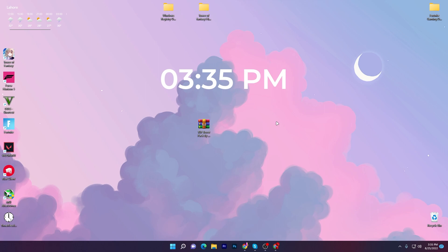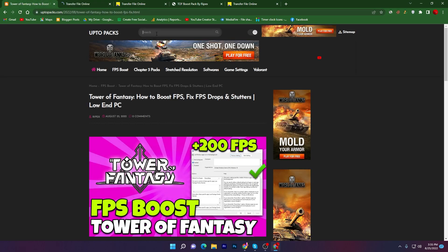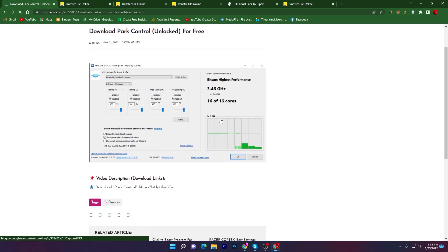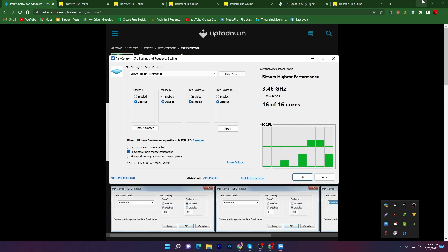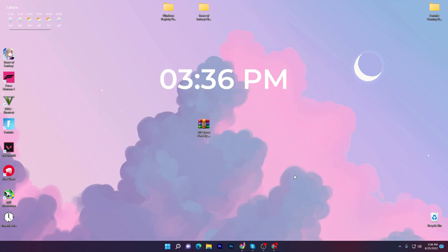In the next step, you need to download another software called Park Control, for unlocking or getting maximum performance out of your CPU. Open up this website again, go to the search icon, click on the search bar, and type 'park' then press Enter. Find the article 'Download Park Control Unlock for Free,' click on it, then click the link to download Park Control. It will take you to the media file — download the latest version. I already have it on my desktop. In the settings, click the dropdown and set it to a high performance option, disable all other options, hit Apply and click OK. This software will keep running in the background whenever you turn on your PC.